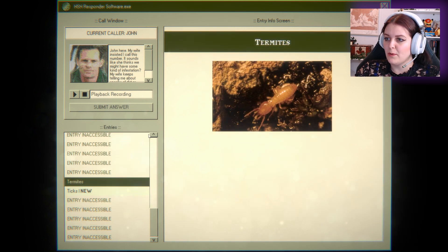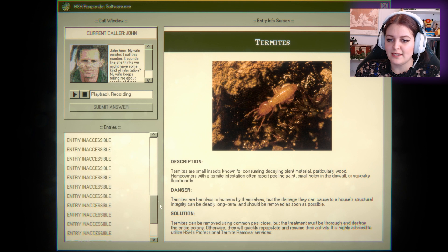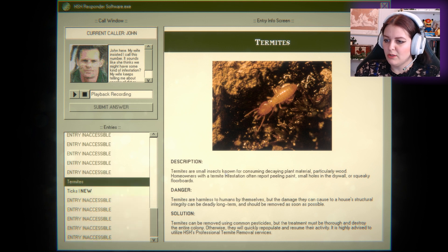I have termites as well. Termites are small insects known for consuming decaying plant material, particularly wood. Homeowners with termite infestations often report peeling paint, small holes in the drywall, or squeaky floorboards. No, it's not that. We've got ticks as the last one — ticks freak me out. Ticks are very small arachnids known to feed on human or animal blood and spread deadly disease. They latch onto their hosts, often unseen, and burrow their heads into the flesh of their victims.